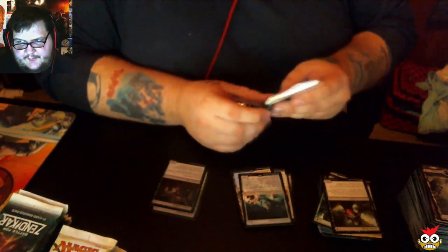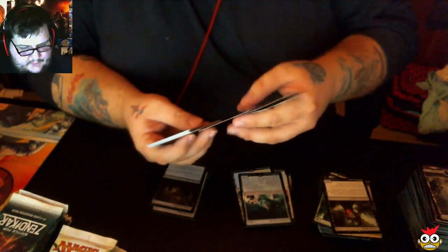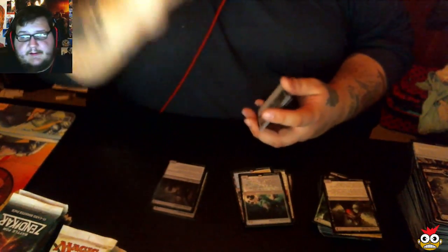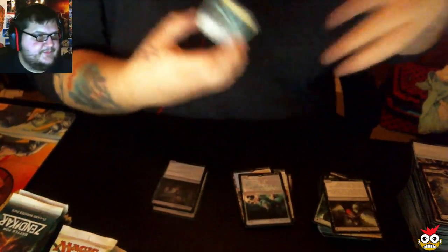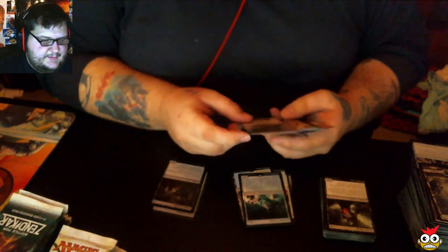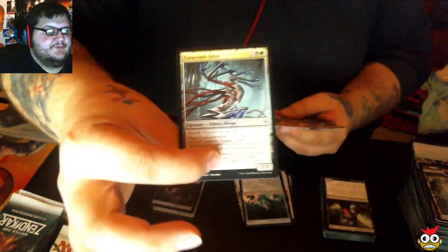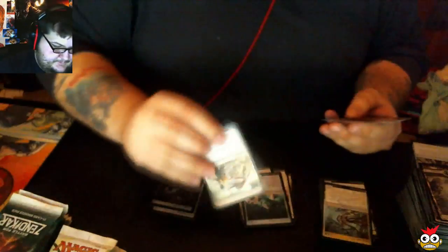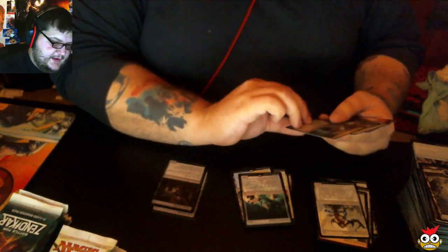Right now I have downloading in the background — the Star Wars Battlefront Beta. It comes out tomorrow, so I'm going to get some gameplay of that. I'm also going to have Unreal Tournament 2015 early access — it's free, so if you guys want to check it out I'll provide the link. Our first uncommon: Catacomb Sifter. Processor Assault. Ulamog's Nullifier. And our rare — I love this guy — is Fathom Feeder. He's awesome.